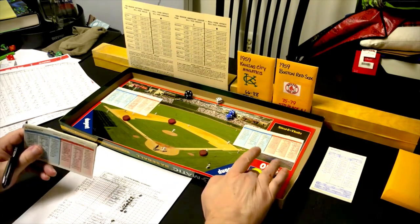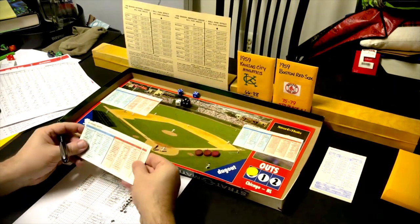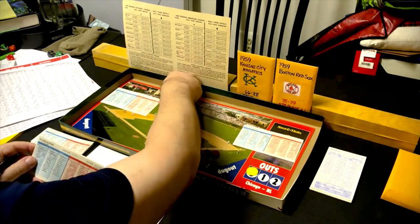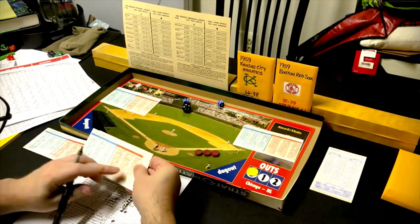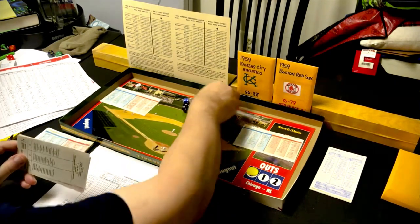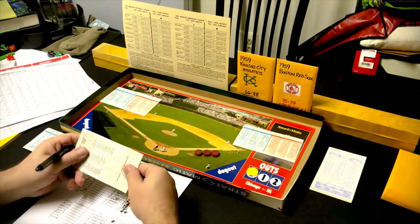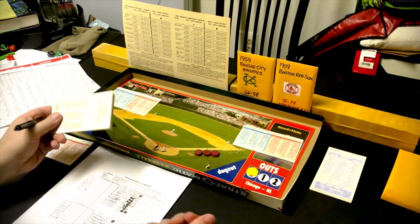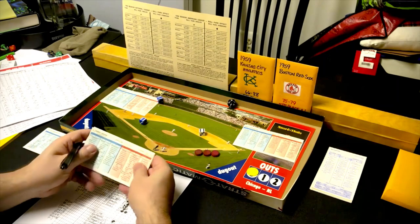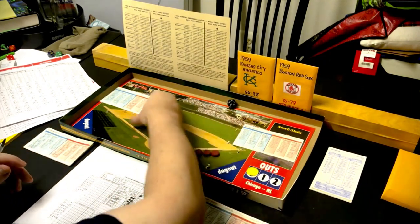Bottom of the fourth: Sammy White rolls a 2-9, strikeout. Buddin rolls a 3-9, fly ball to left field. They let pitcher Fornalis bat — he had 77 innings pitched in 1959, significant for a relief pitcher — he rolls a 6-12, right-handed batter, fly ball to right field. No runs for Boston in the fourth.